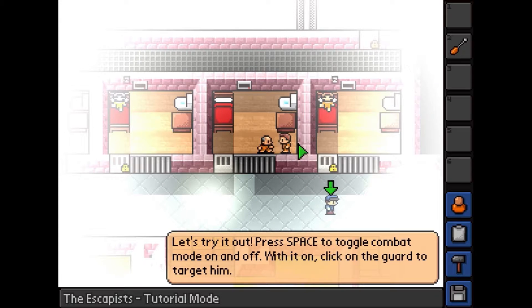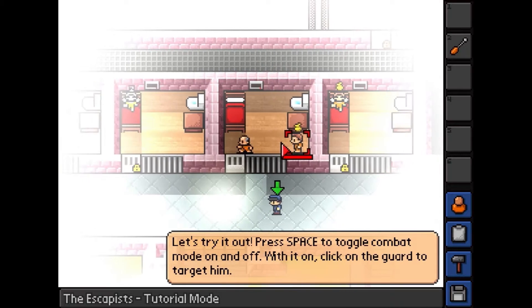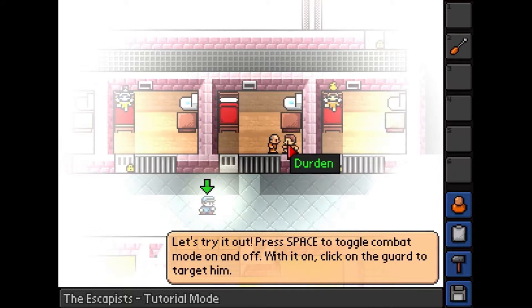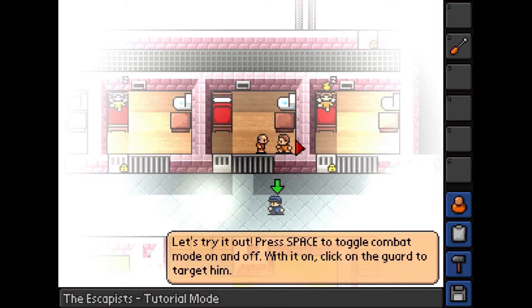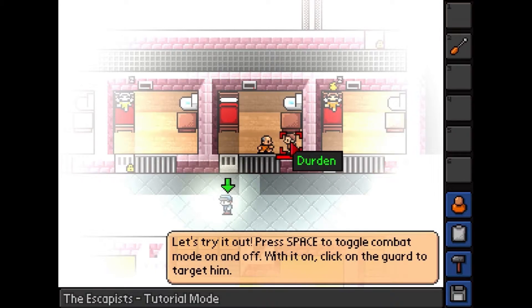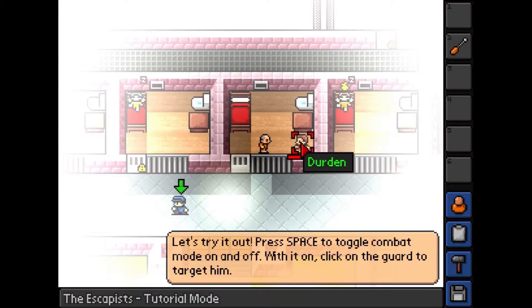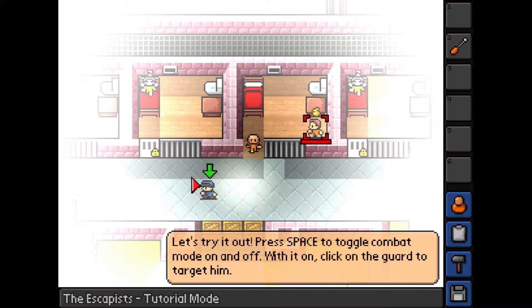For those of you who want to skip my reading, you can just fast forward a few seconds. I want to equip it — press space to toggle combat on and off. With it on, click on the ground to target him. Did I just use it? That was weird. Press space to toggle on and off. Click on the guard — oh! The guard, duh. I was not paying attention.